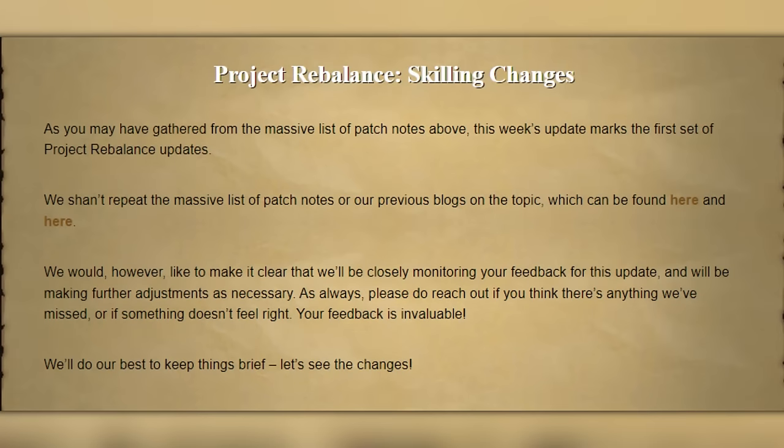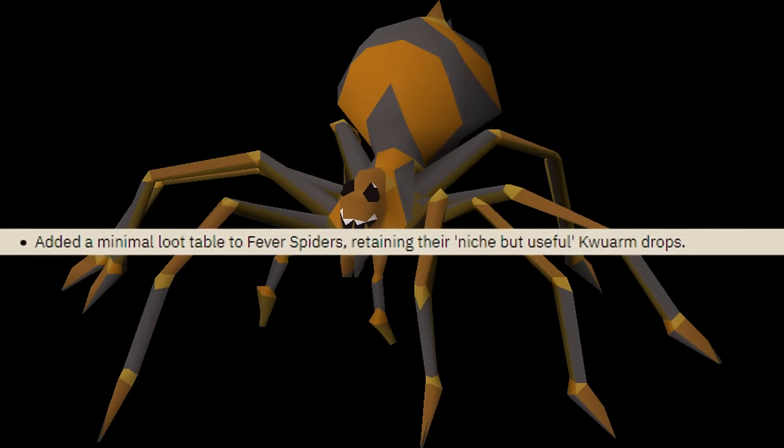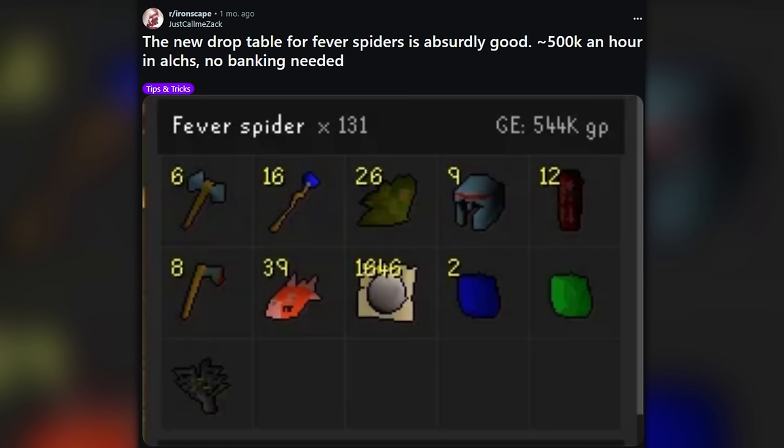If you guys don't know what the project rebalance stuff is, it's this ongoing thing where they're balancing a lot of old stuff that needs some tweaking. A lot of it involves skills like slayer — like fever spiders — that was like dead content. They decided to buff it, making it really rewarding, drops a lot of alchables. Even with crab gear, I can make literally several hundred thousand GP an hour pure gold. That would make my construction grind a lot quicker.